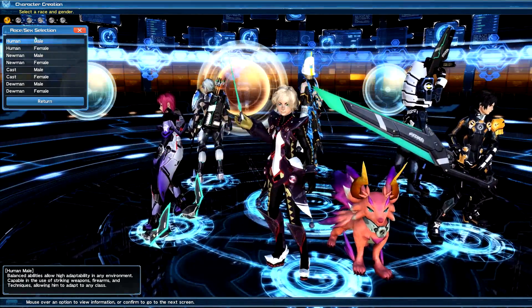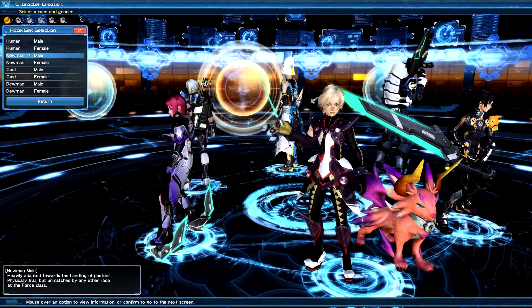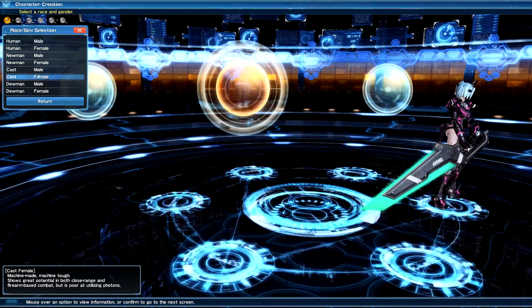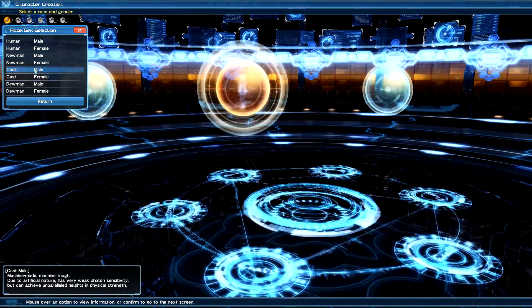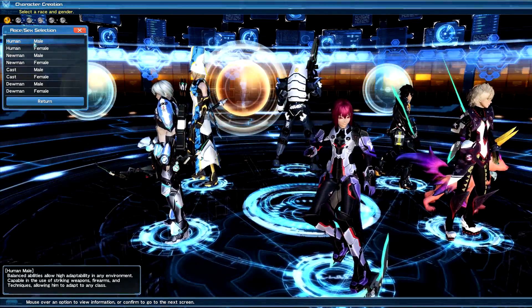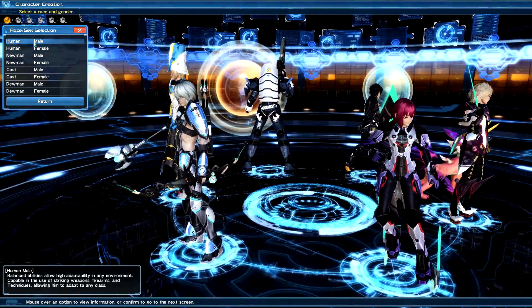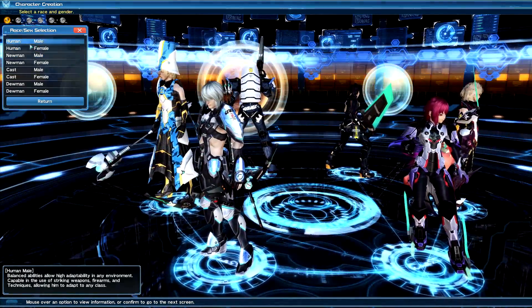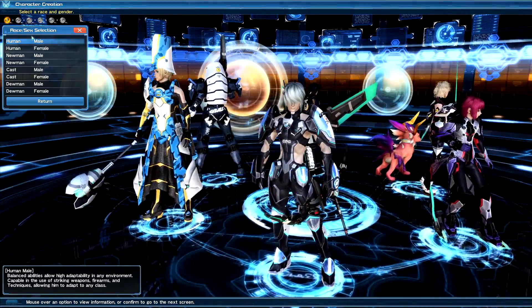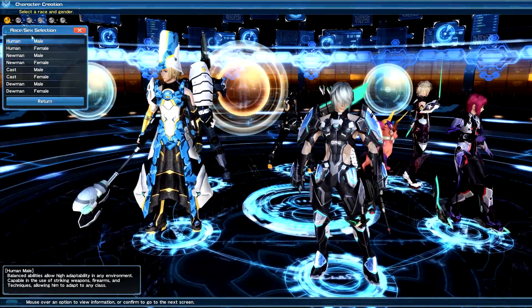Making changes after creation requires either a makeover pass or 500 AC — arcs cash — which is the real-money currency for the game. As for the races: Humans are a jack of all trades, master of none — just baseline across the board. Male and female have slight differences you can look into more on the wiki, which I'll also toss into the description.